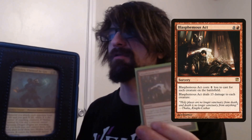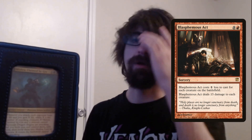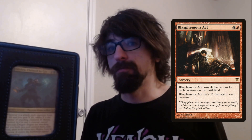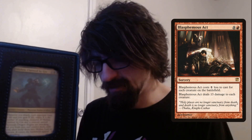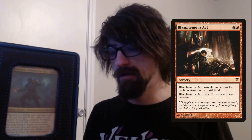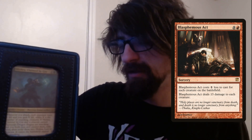Blasphemous Act — I've been debating keeping this in the deck. It's a good board wipe, but it hurts everyone including yourself, so it's situational. The spell costs one less for each creature on the battlefield and does 13 damage to each creature. It's technically a nine-cost, but the more creatures the better. If you get Mishra dead and want to punish someone, you can pop Blasphemous Act and really hit hard. It's a pretty popular card.